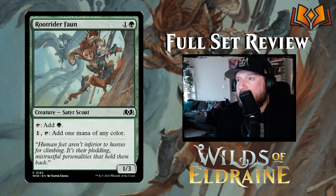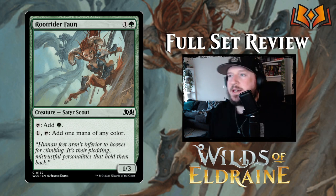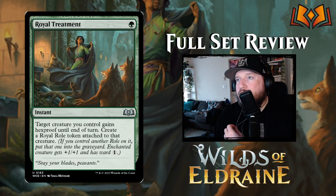Root Rider Fawn is one and a green for a one-three Satyr Scout that's a mana dork — tap to add one green, or pay one to tap it and add one mana of any color, so it filters mana. The one-three power and toughness is really strong for a mana dork because you won't want to attack with it but it can block decently early on. I like it quite a bit.